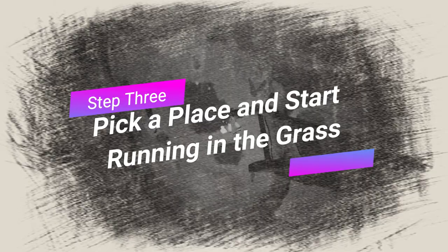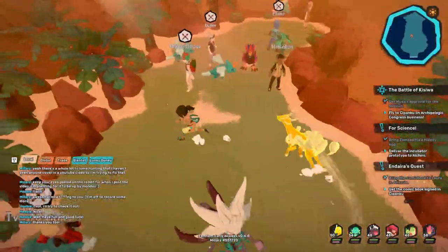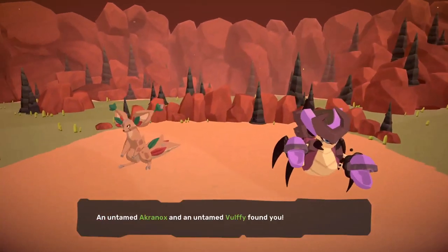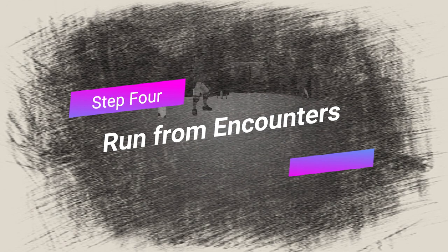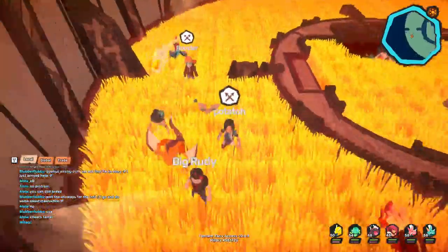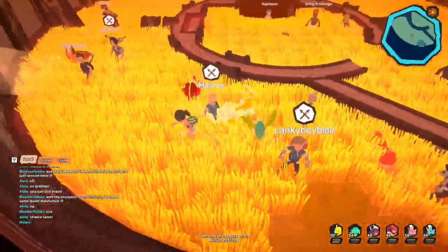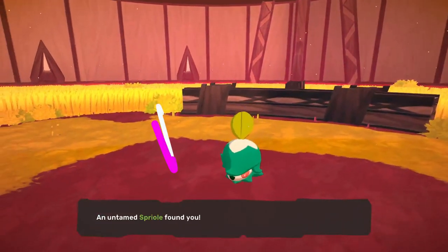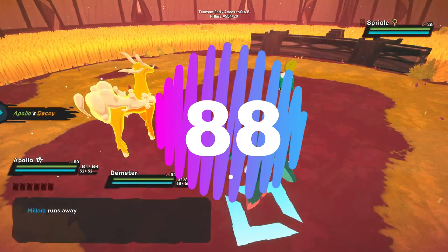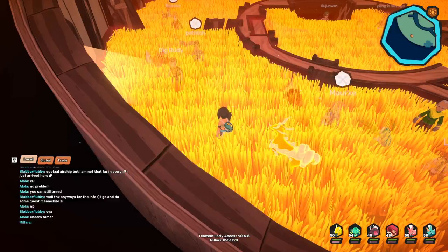Step 3: Pick a place and start running back and forth in the grass. There's a little more to it than just finding grass and running in it — some areas have higher encounter rates and Luma rates than others. For more information on picking your hunting spot, click on the video in the i-card or description below. Step 4: Run. Once you encounter untamed Temtem, run away immediately if the Temtem is not a Luma. Catching or fainting Temtem while you are Luma hunting severely reduces your encounter rate. A lower encounter rate means fewer chances to find Lumas, so if your main goal is to find a Luma, just run from encounters. To run quickly, press the 8 key on your computer twice — it's way faster than clicking or using the arrow keys. Keep encountering and running away from untamed Temtem until you encounter a Luma.